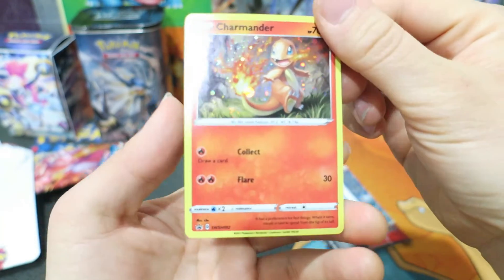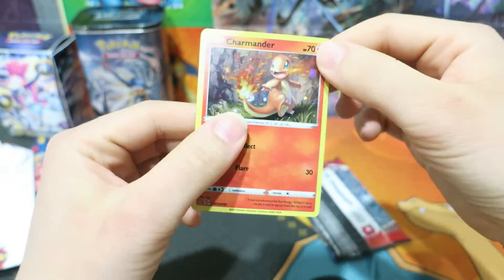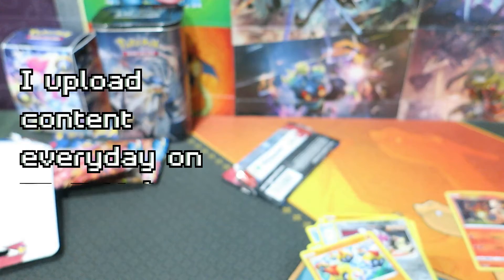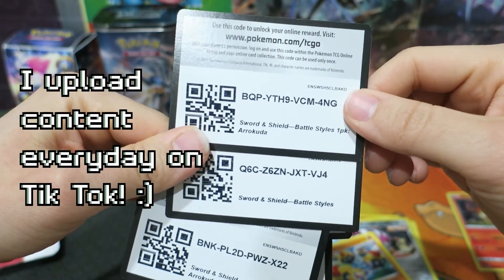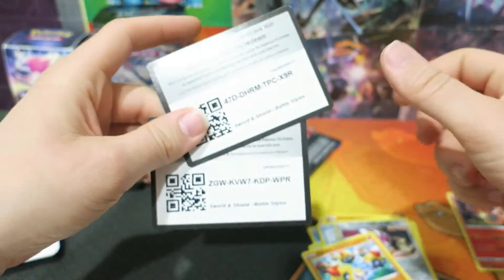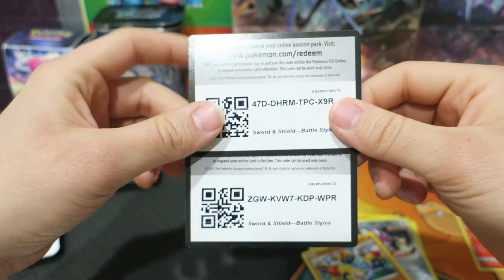I have to say that this Charmander promo artwork is really cool. This one looks like it was in better condition than the other two promo cards. Here's one last recap — here are the promos for the Rapid Strike Urshifu and for the Sword and Shield packs. I am going to redeem the Charmander promo for myself because I do want that for the online Pokemon TCG.